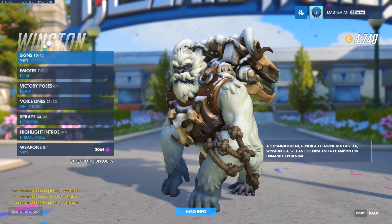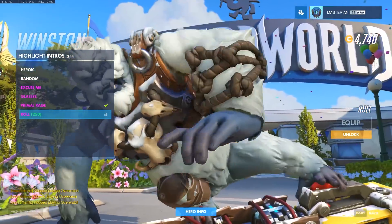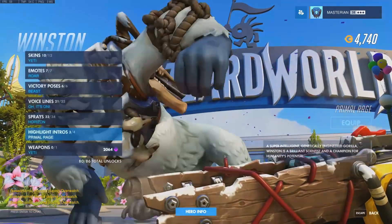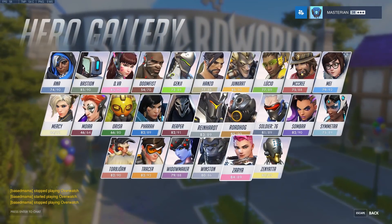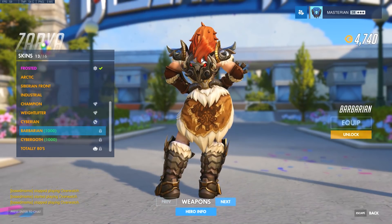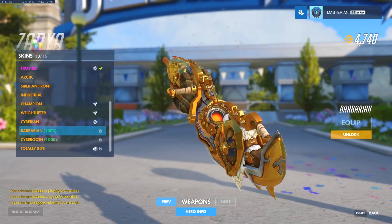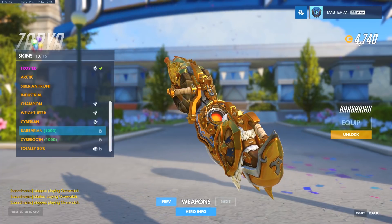Almost done — Winston, you got the Barbarian skin. Very nice, very nice. Oh my god, having the golden weapon for this looks pretty spectacular. I love how Blizzard is starting to put so much detail into the weapons for skins — it's awesome. There's even a little crystal in the mouth too, that's really cool.